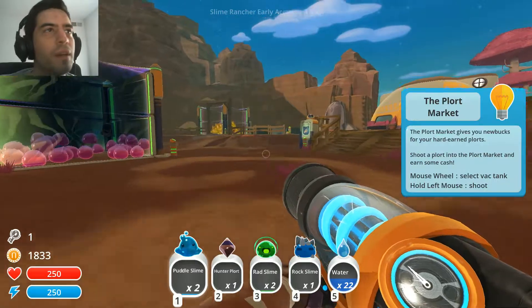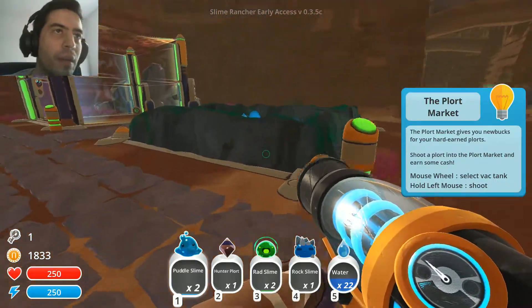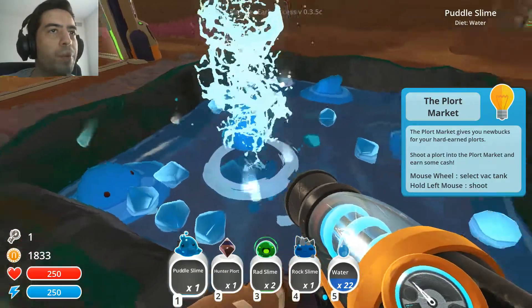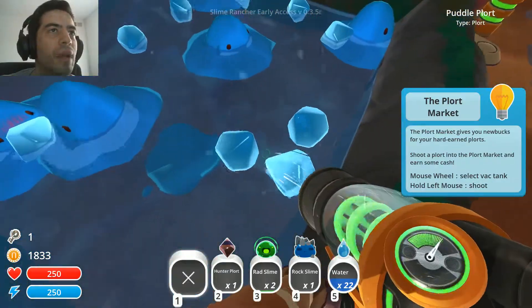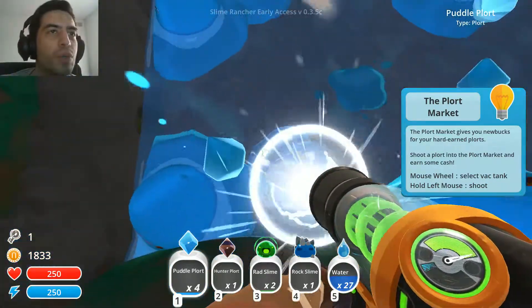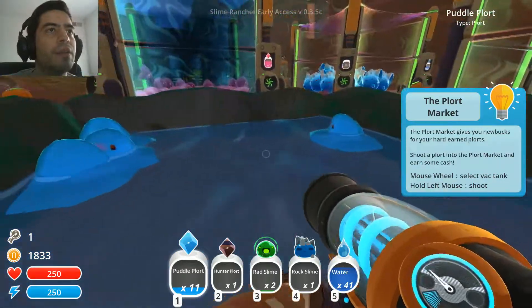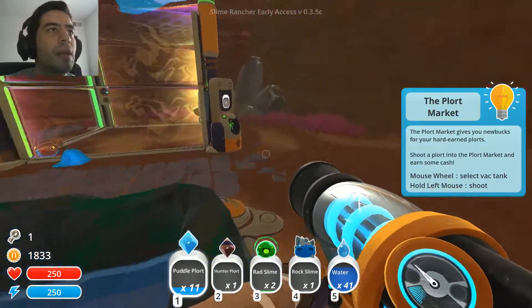I got two more puddle slimes. Now I know they're too shy to poop around their friends, but to be honest I don't need their plorts right now — I actually have a lot of them. What I want to do is, once the ranch kind of expands in later updates, I will definitely spread them out so I can keep getting their plorts.